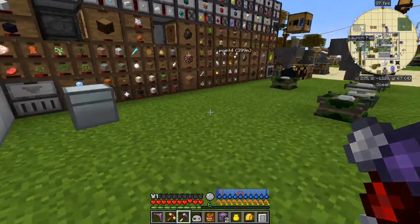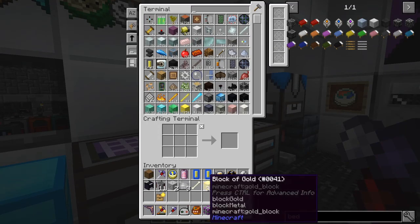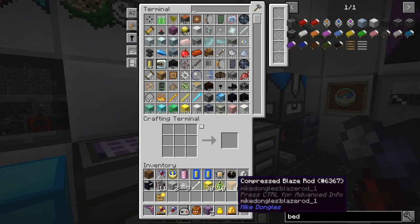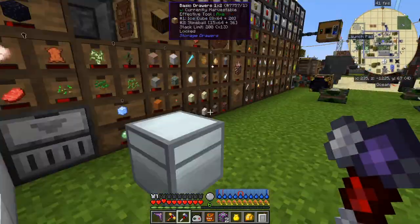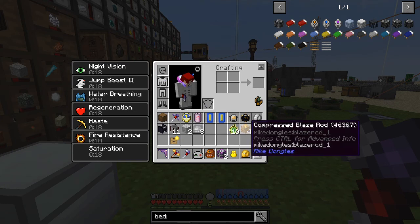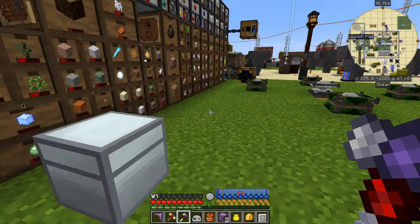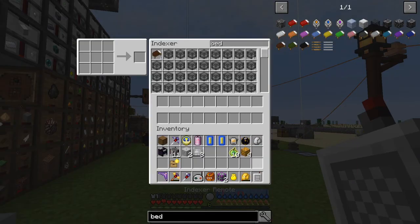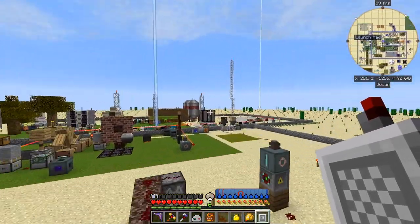Let's carry on with the rocket stuff. In fact I should stick some of this stuff away while I'm here. Let's have a look at what I've got - a bone, a gold block, some crap, compressed blaze rod. Interesting - you get eight of those. I didn't know that was a thing. Let's put those in here, I'll remove the gold one as well. Let's get back to the rocketry stuff - we're going to get to the moon next.